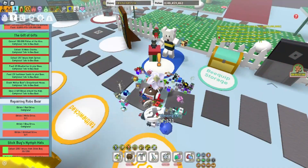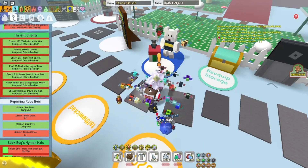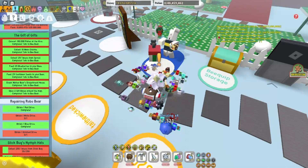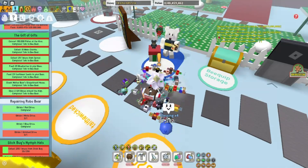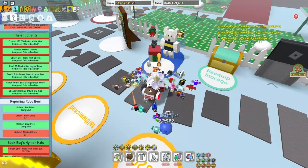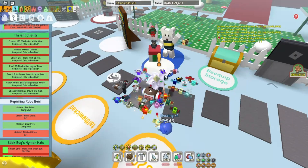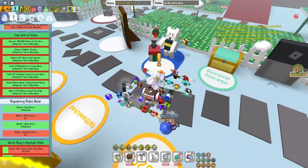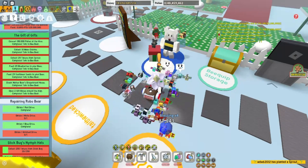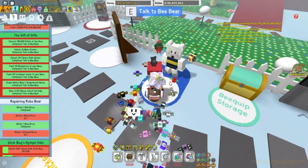I just finished the gift of gifts from the Bee Bear quest line. The objectives were: convert 150,000 pollen at the hive, collect 10 moon charms, collect 25 tokens from sprouts, feed 25 blueberries and 25 sunflower seeds to your bees, check Mother Bear's gingerbread house once, and open two gift boxes around the map. Let's go talk to Bee Bear and finish this quest.